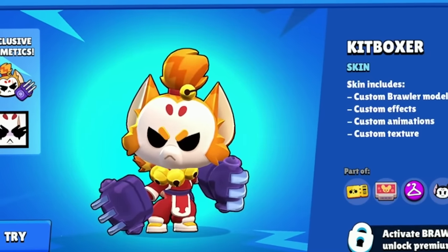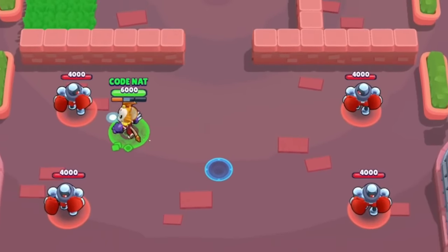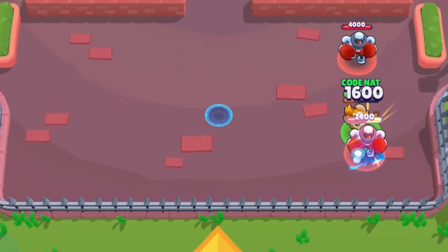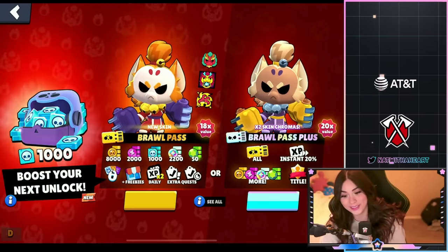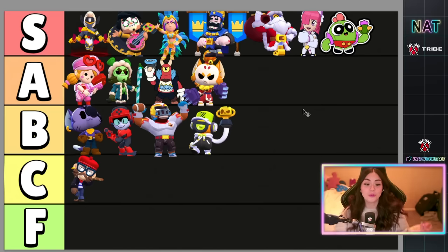Next up we have Kit Boxer, which is the Kit skin in the Brawl Pass — pretty sure it's the last tier reward, so you need to get all the way up there and do all your quests to get this skin. He's so cute! This is a really cool skin. It also comes with skin variants, which is really cool and what I really like about it. This Kit skin is going to be in A tier for me — it's a really really good skin that I really like.